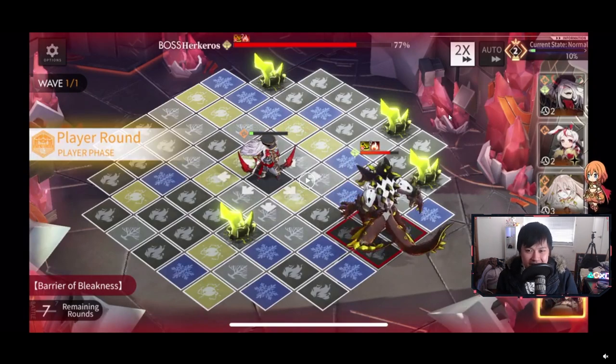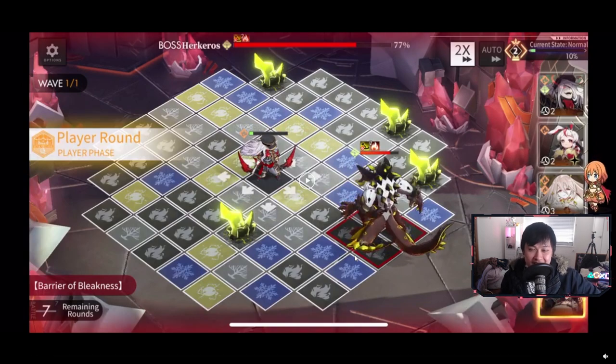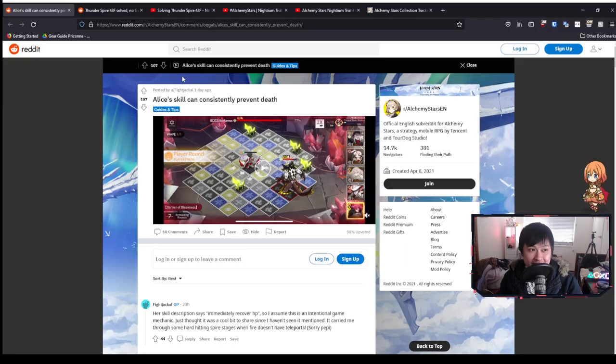It essentially grants you invincibility every two or three turns. And so I dub Alice the best healer of them all — not the worst. Fighting against Nadine, fighting against Phyllis Shai, fighting against Uriah — it's actually pretty hard to be a good healer. Well, there are no bad healers now; there are only bad navigators like me who underappreciate our four star healers.